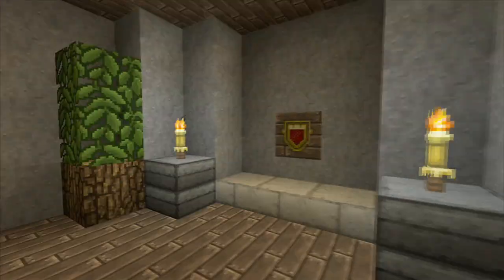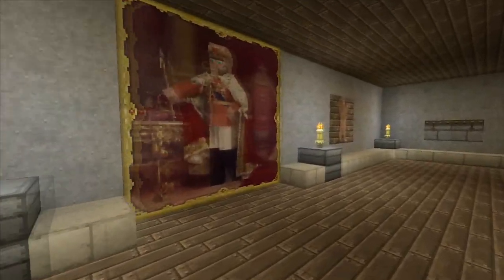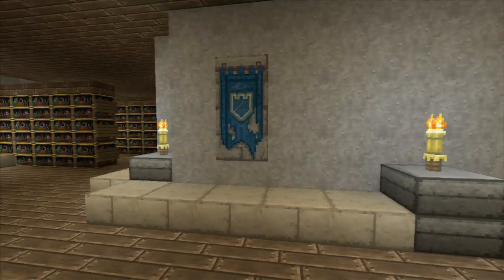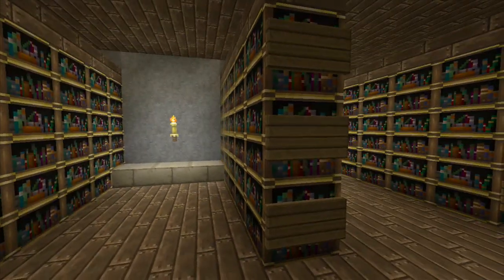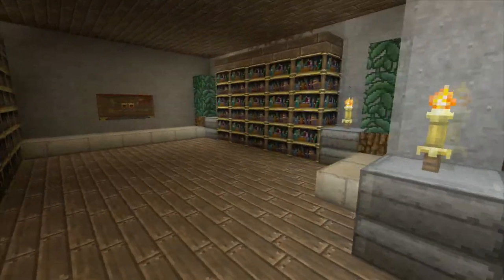We'll go up — the second floor is my art gallery and library. I did all the paintings, as many as I could. I thought it was cool to have a medieval little art hall. It's changed with the paintings now — it's not really art anymore, it's armor. But here was my library — this was like a study where you could come read your books. I was just trying to get that full medieval feel.